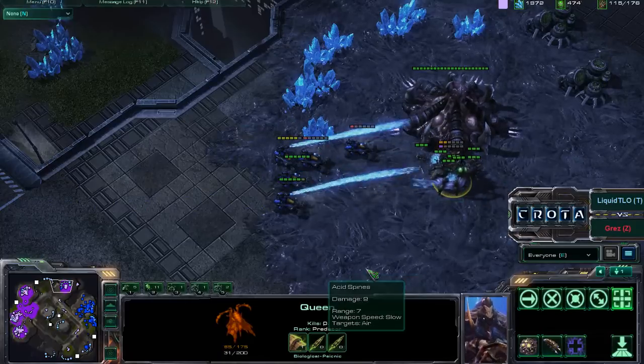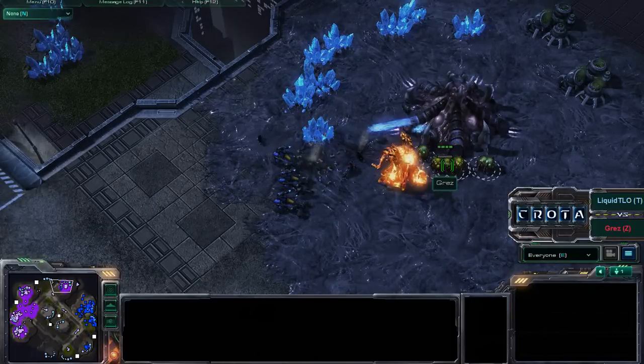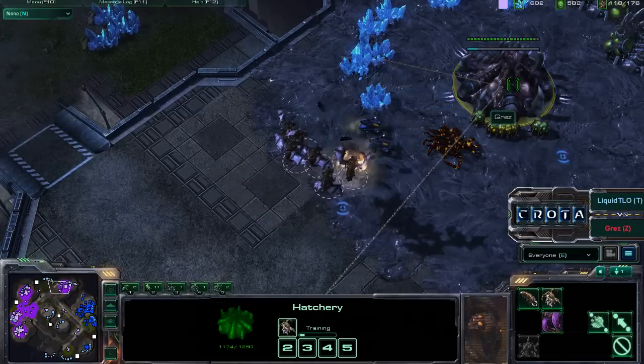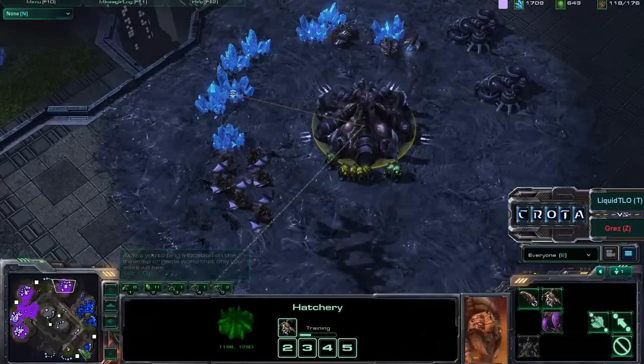That Queen will get taken down fairly easily — the Queen does have 1 or 2 armor. Taking down his own unit there, so down goes that single Queen. A lot of Zerglings are going to get torched, trying to take down that Hatchery, but it's not really going to work. The Hellions are quickly taken down, and Drones are once again returning to work.